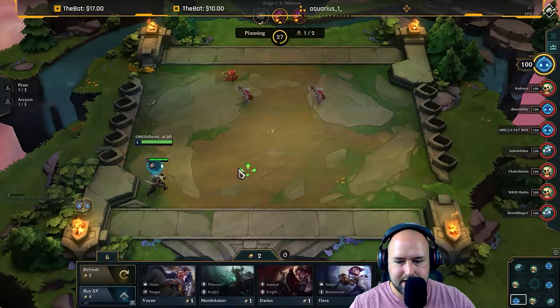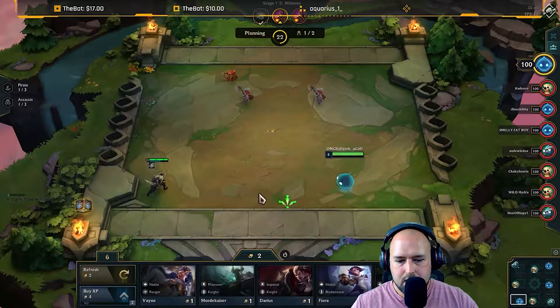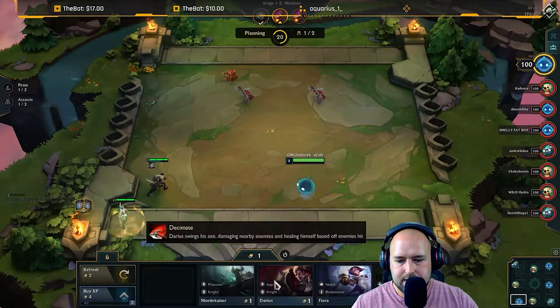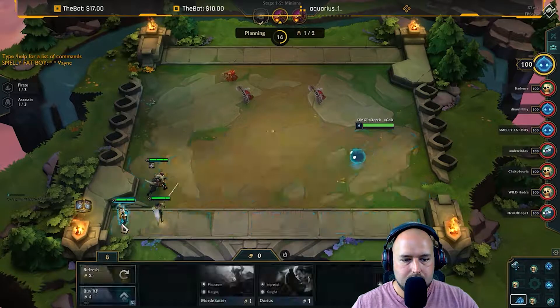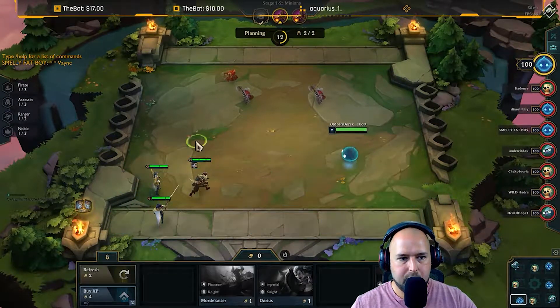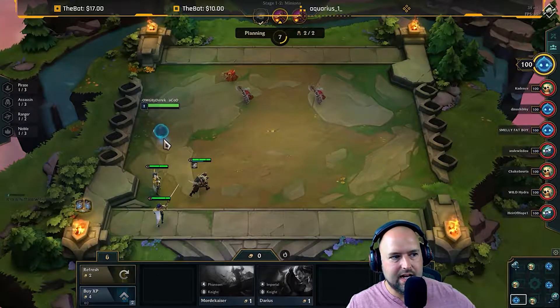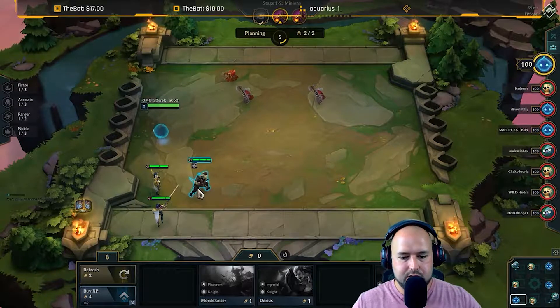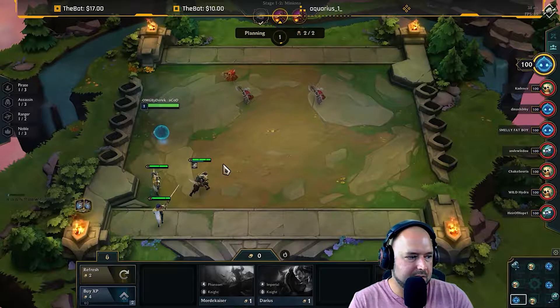We're not gonna spend it yet. Let's grab Vayne and Fiora and then let's do that. But yeah, is the TFT assistant like an add-on or is it just a website you can use? Because again I don't really know much about it to be completely honest.